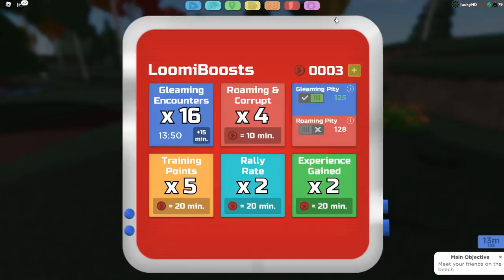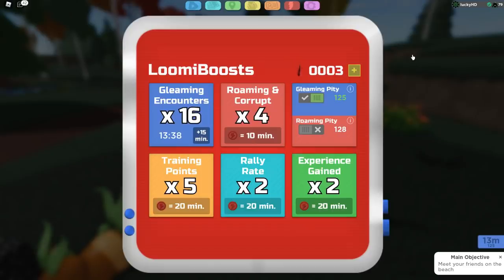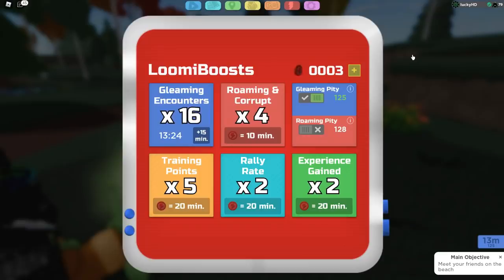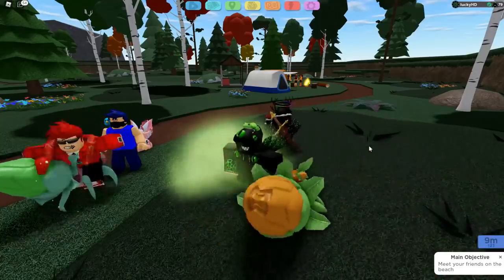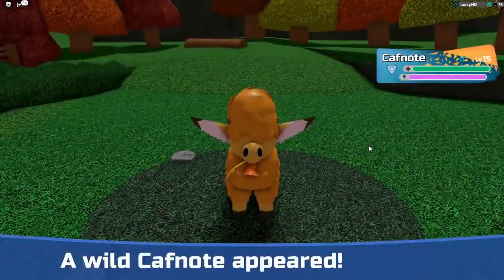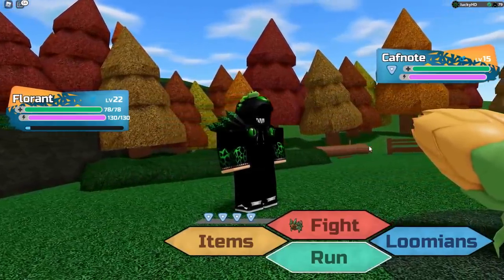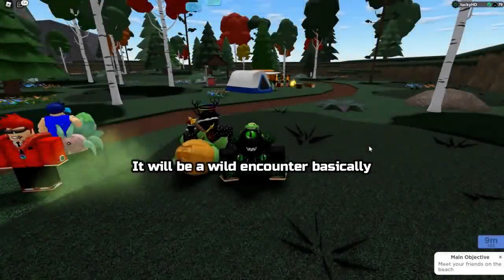How this works is: if you do not find a Gleaming Lumion within 125 encounters, it will automatically give you a Gleaming Lumion. You might think this is extremely overpowered — it's not. If you find a Gleaming Lumion before the counter hits zero, it is going to reset the counter all the way back to 128 or 256. So if I'm at 125 and I encounter a Gleaming right now, it resets all the way back to 128. Every single time you do an encounter, it lowers that number at the bottom, and if it reaches zero before you find a Gleaming Lumion, the game gives you one for free. This also works with gammas.